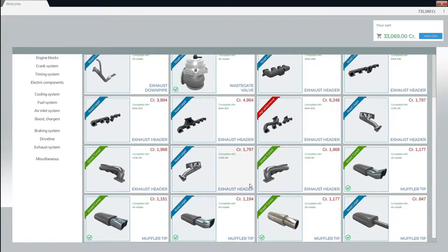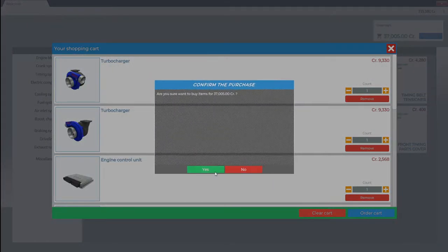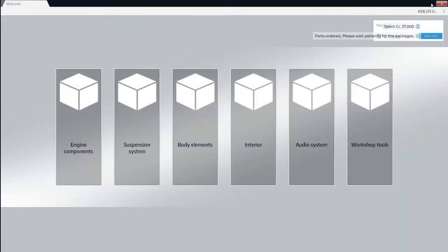We're probably going to have to get ourselves some other intake manifold. This is for our car, and there are also street tunes, so we're going to go ahead and get ourselves some of them. Miscellaneous — we don't need anything right there now. We're going to order all of these things and close it up.